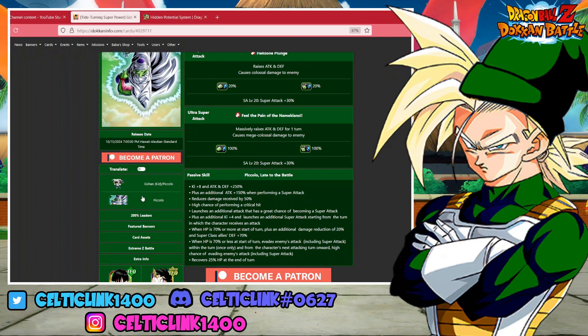As Piccolo, everything is relatively the same — massively raising attack and defense on his 18-ki, and raising attack and defense on his 12-ki. His passive gives him ki +8, attack and defense 250%, with an additional 150% when performing a super attack. He has a high chance of performing a critical hit, launches an additional attack with a 70% chance of becoming a super attack, and launches an additional super attack starting from the turn in which he receives an attack.